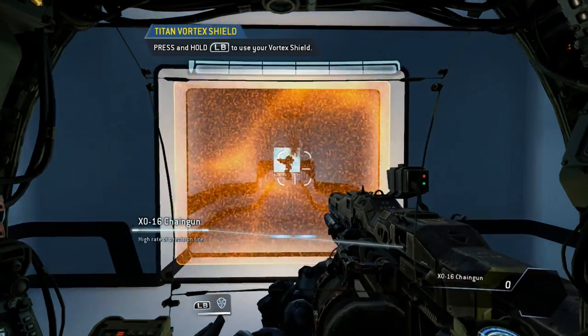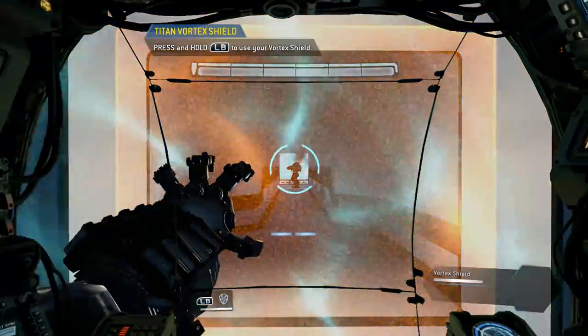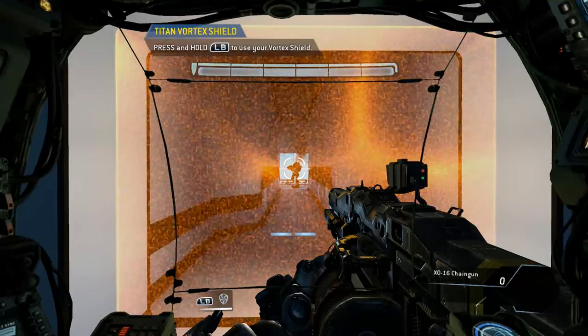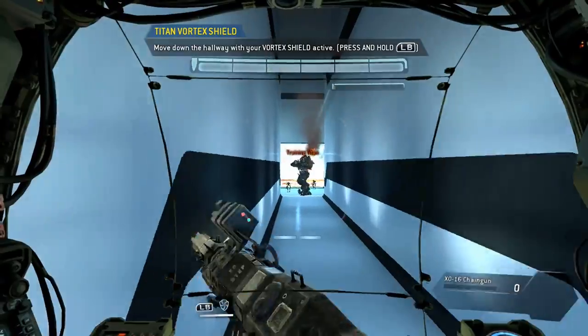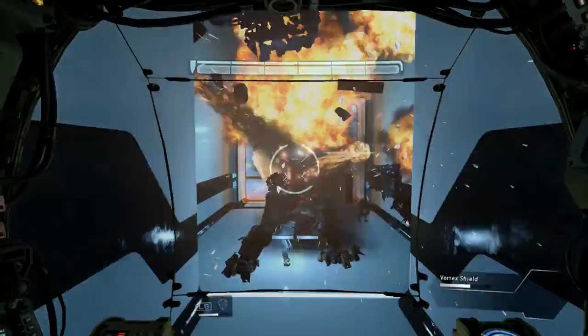To defend against ranged threats, Titans can be equipped with the Vortex Shield. This weapon absorbs incoming ballistics for a limited time, then refires them. Well played.